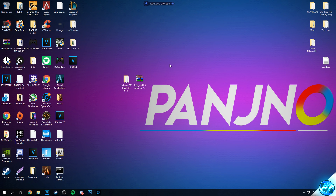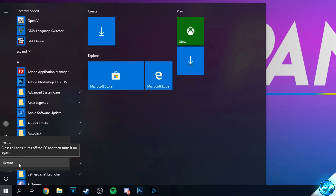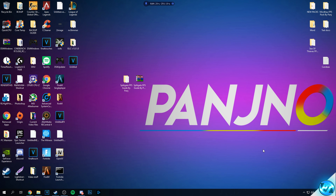Before the final optimization, I highly recommend restarting your PC now. Click the Windows button, right-click the power button, and select Restart. This ensures all the Windows optimizations we've just applied have been successfully committed to the operating system.